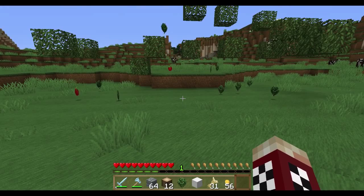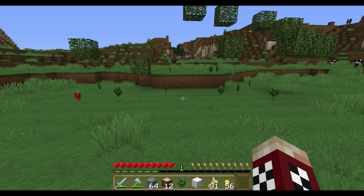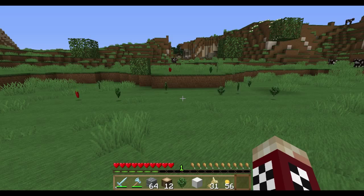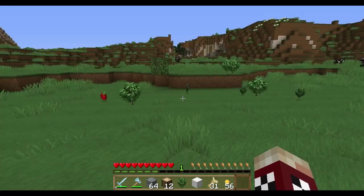As you can see, the trees have started dropping saplings and apples. But if we wait and watch what happens, something really cool happens. Instead of despawning, what happens is the saplings actually plant themselves in the ground. And of course, they grow up and recreate your forest.